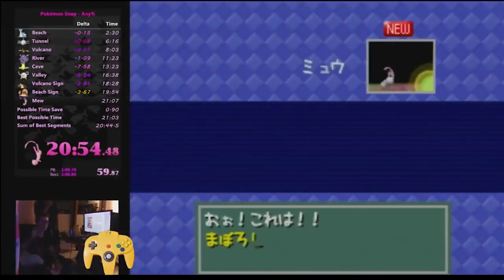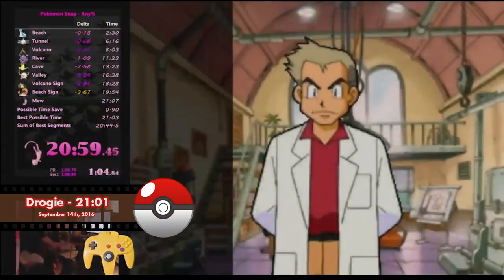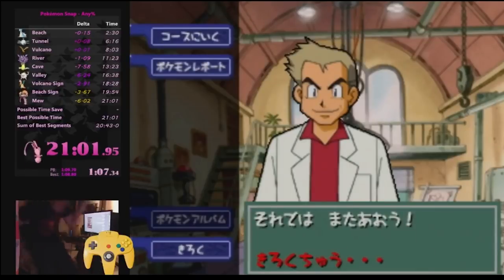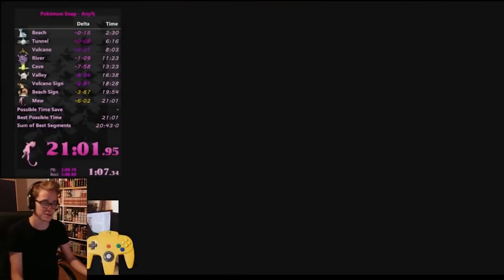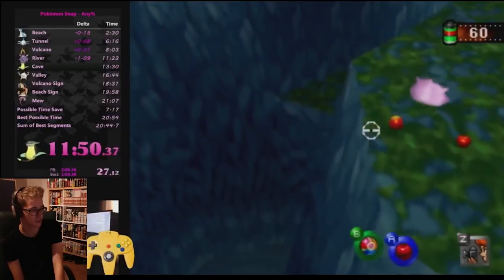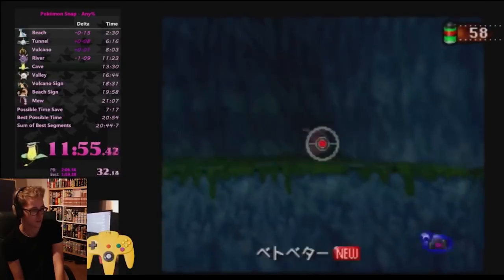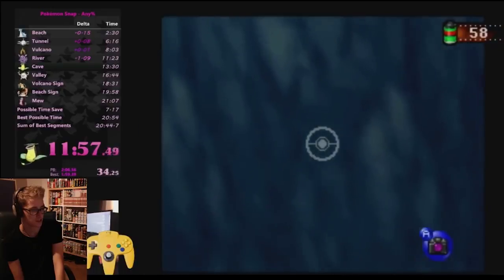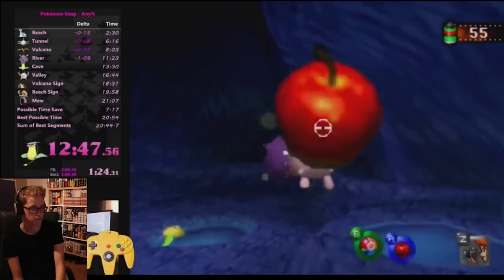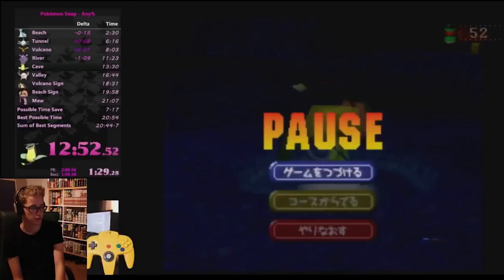Later that year, Drogi would lower his time even more to a 21:01. In addition to being proficient in all the tricks, he added a few improvements of his own. He takes a picture of Ditto earlier in the level, because the following room has a lot more lag. Drogi also does Weeping Bell Snipe to start the transformation to Victory Bell sooner. This costs some points, but allows him to exit the level about 12 seconds faster.